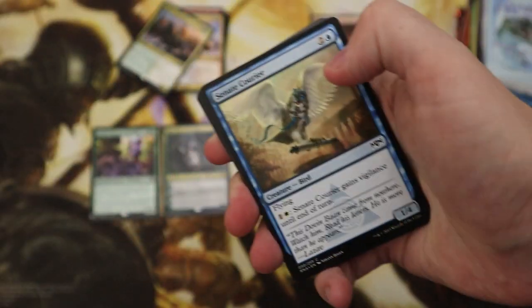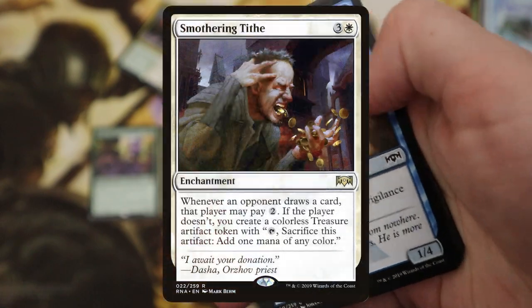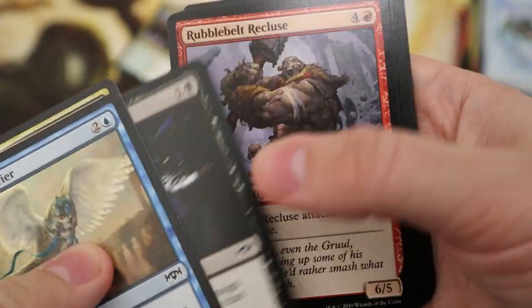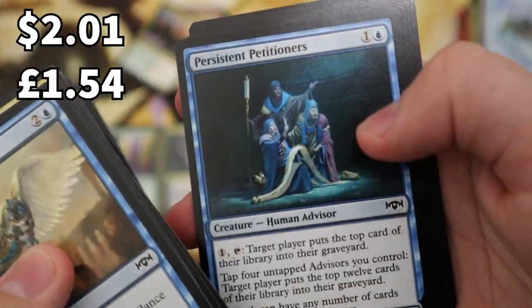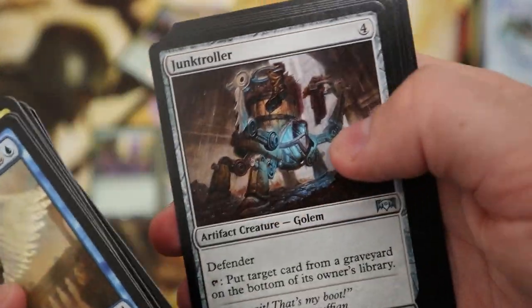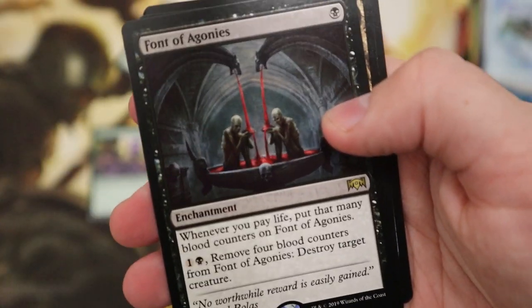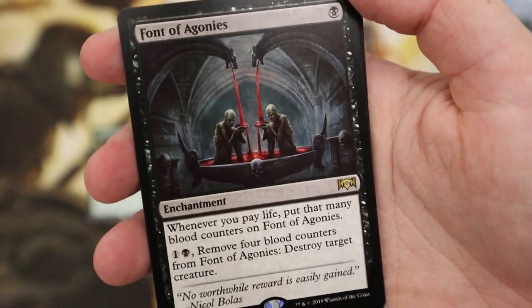Here we've got Ravnica Allegiance and this is probably the one I'm most excited for because I want a Smothering Tithe — they come in this set. Nearly there — Persistent Petitioners, cool. Angelic Exaltation, Judith, the Scourge Diva — Aunt of Agonies.